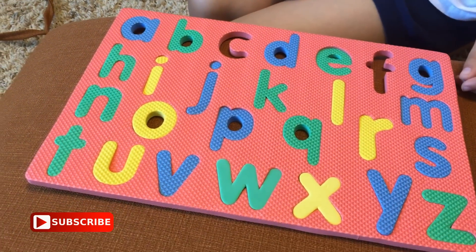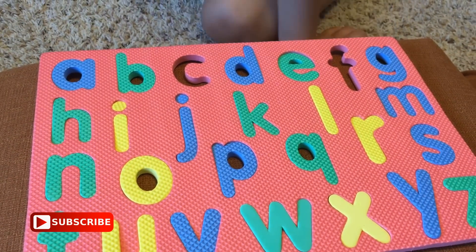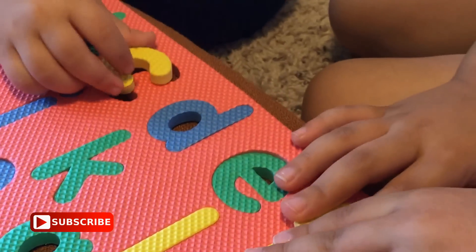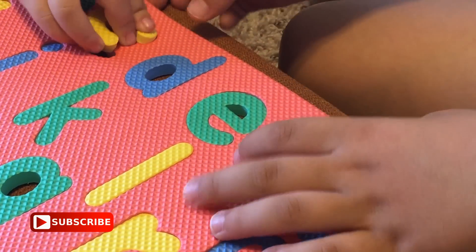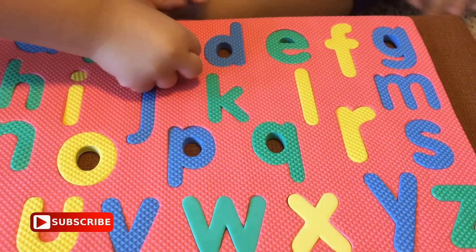Find F. Find C. There it is — you have the C. Let's both put it together. Hooray! We did the ABCD. Bye-bye.